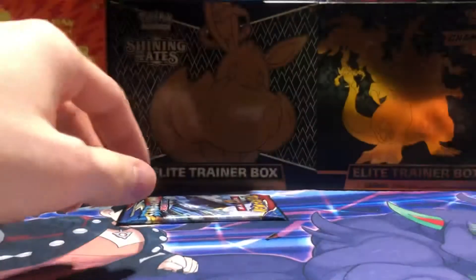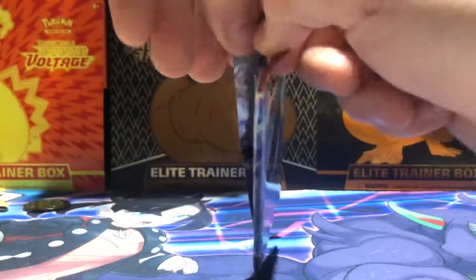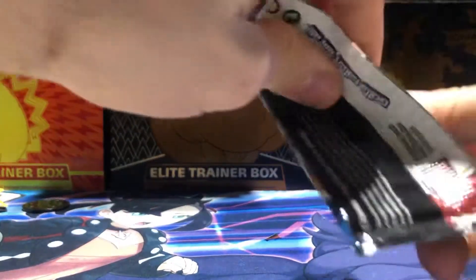Reverse holo Electivire — let's go, that's a good pull! And a Galarian Slowbro regular rare. You guys know what to do — mojo in the comments, let's go. I love that Electivire — there's actually some good artwork in the set for the base commons and stuff like that.